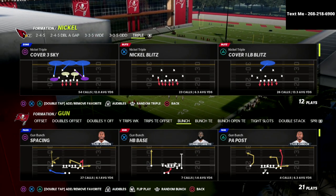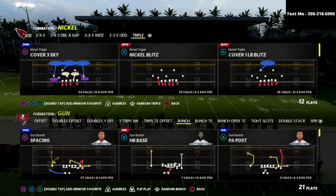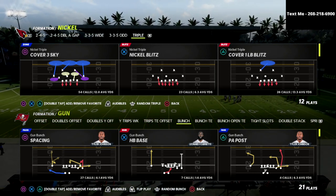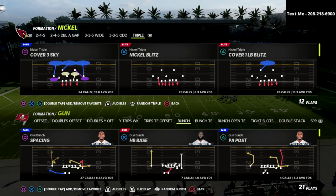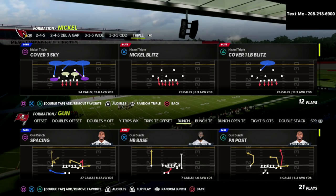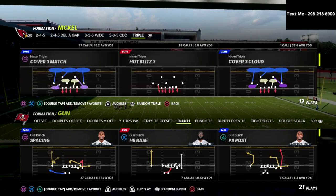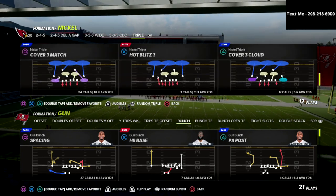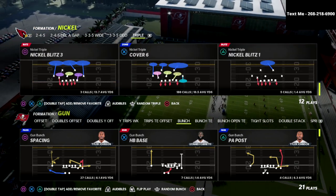I am personally falling back in love with the nickel-triple formation. I would argue anyone in the Madden community that this formation is the most dominant blitzing formation in this game. It is basically the nickel-bear defense, and I'm going to share with you a little trick to get A-gap pressure — and fairly effective A-gap pressure at that.